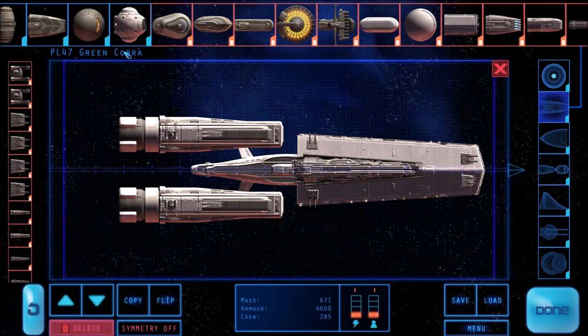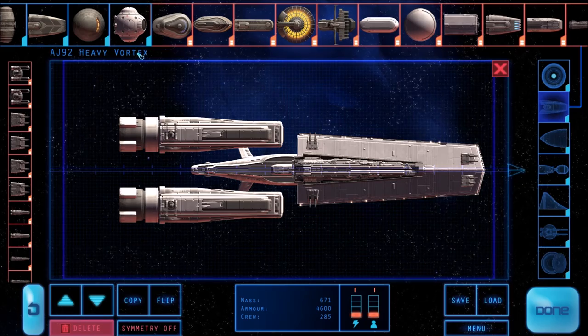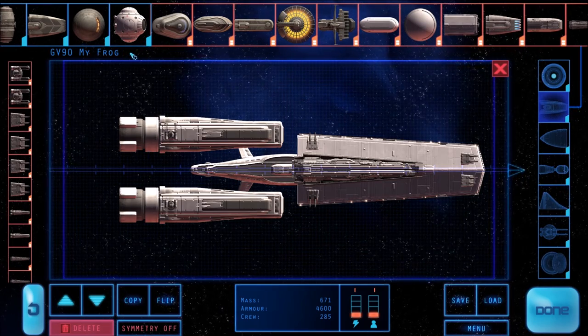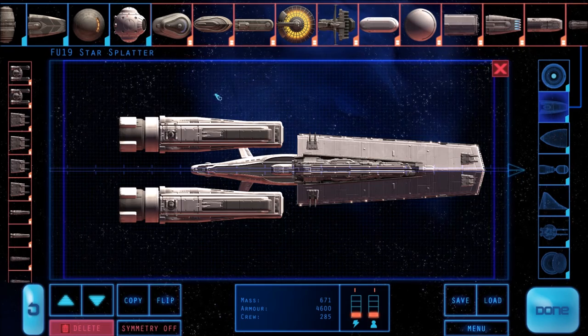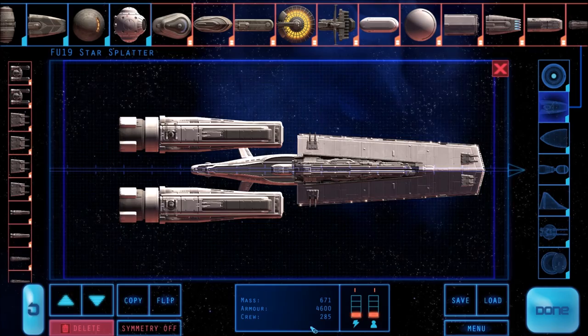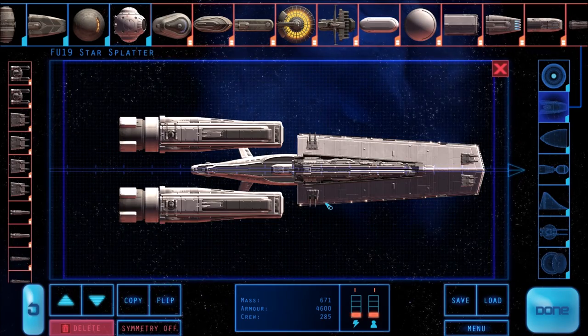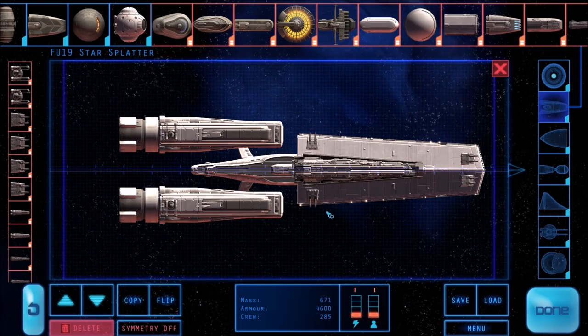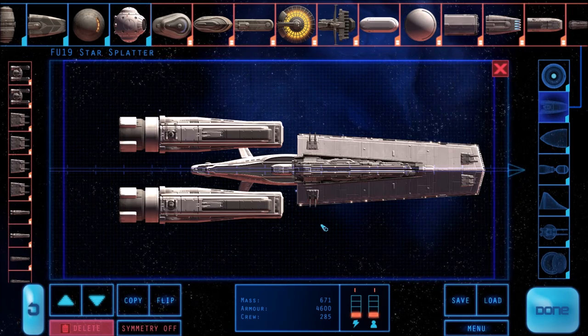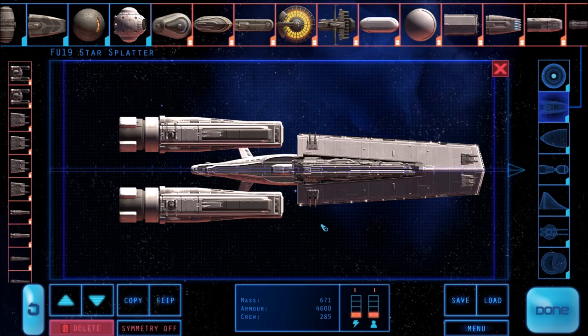We can click on the random name generator up at the top to find something better. We'll save the ship and then we're ready to launch. Thanks for watching our tutorial shipyard video — we hope you'll come back to see more of our other tutorials.